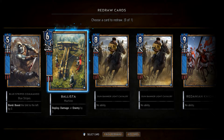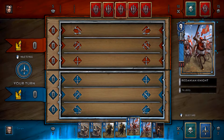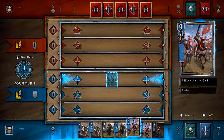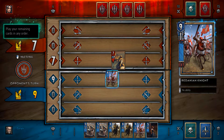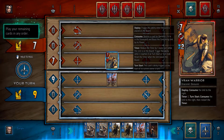No ability, no ability, no ability — I'll absolutely choose this. I have seven cards versus five. It's my turn, my turn. I'm gonna go with the melee — the Redanian Knights. So this is a Ran warrior.